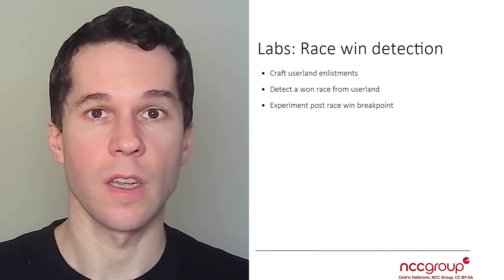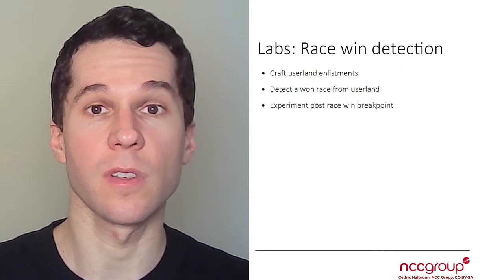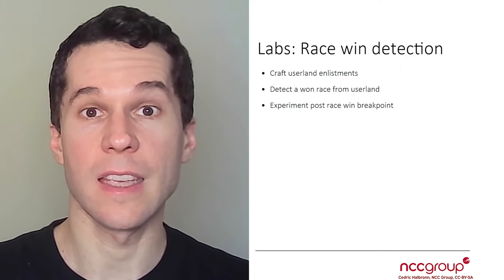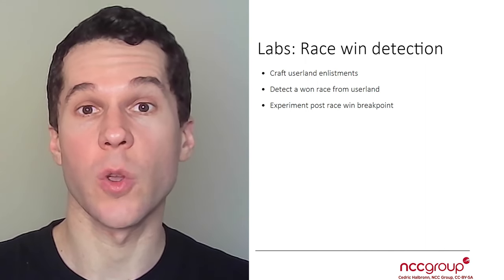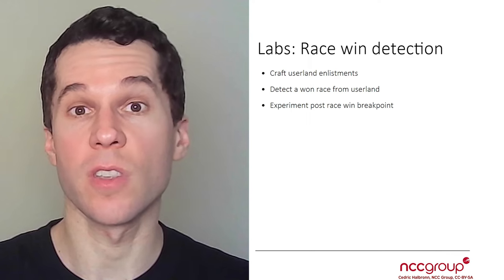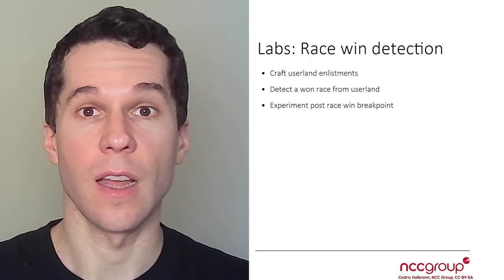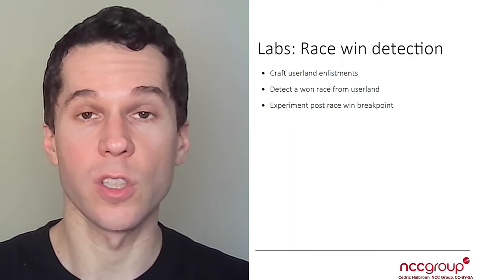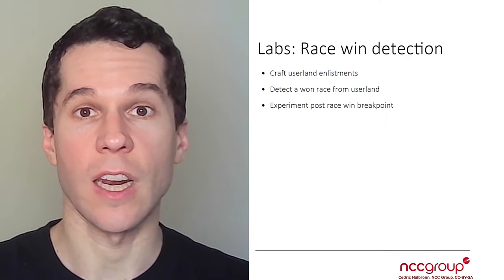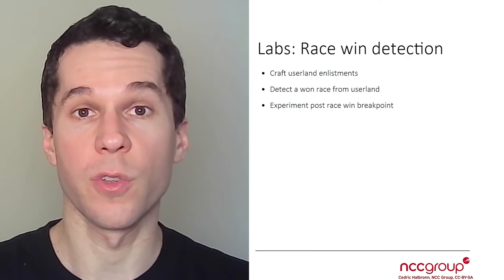Exploitation stuff! In order to do so you're going to have to craft fake userland enlistments, and these will be parsed by the kernel. The goal is also to detect from userland that the kernel touched your userland enlistments and so that you won the race. Finally, you're going to have to find a good spot to set the breakpoint so you can debug that you won the race easily in all future labs.